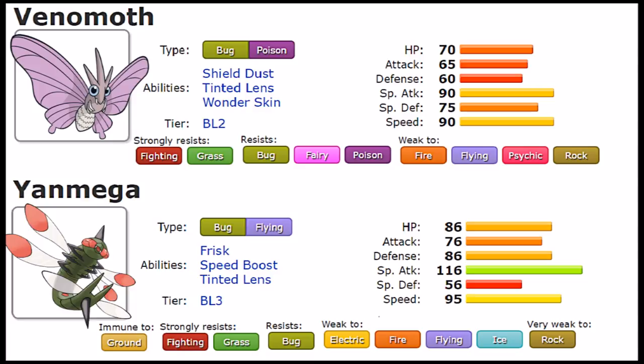While the typings showcase that Venomoth can take more damage, Yanmega has more to offer by its stats - it's bulkier and hits harder on both physical and special sides. Now, the abilities: the one that defines these Pokemon is Tinted Lens, which makes every resisted hit land neutrally. With this power, being able to spam Bug Buzz is a standout feature. Only Steel types resist both of these Pokemon effectively, putting real pressure on teams.